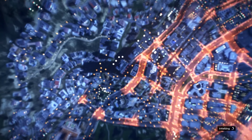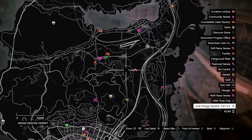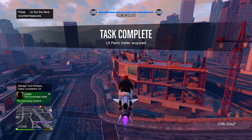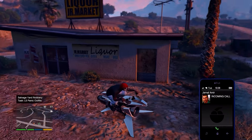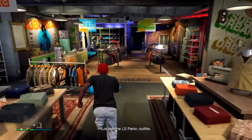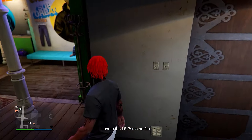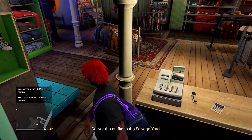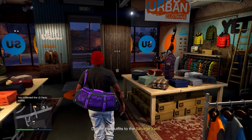Now I'll show you how to get the purple duffel bag. Make sure you have the Duggan Robbery in your salvage yard. Find the LS Panic Outfits robbery task on your map — if it's not available yet, complete the scope out mission first. Once you find the task, go into the Suburban store and find the duffel bag on the floor. The purple duffel bag should be somewhere in the store — search the whole store if needed. Make sure you're wearing the outfit you want the duffel bag on when you pick it up.